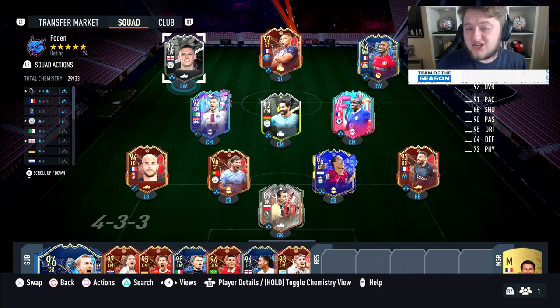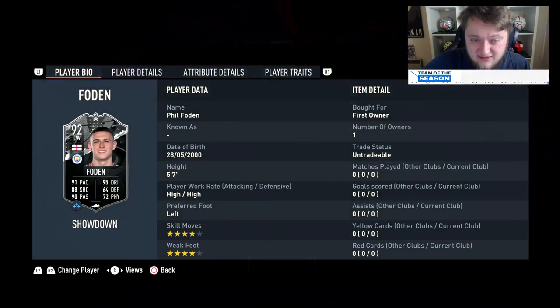He's going to cost you a 90, 89, 88, and 85-rated squad. He is 5'7", high/high work rates, left-footed, 4-star/4-star skills and weak foot.